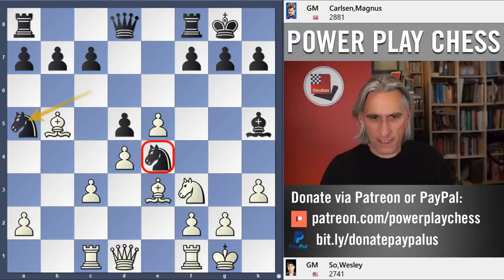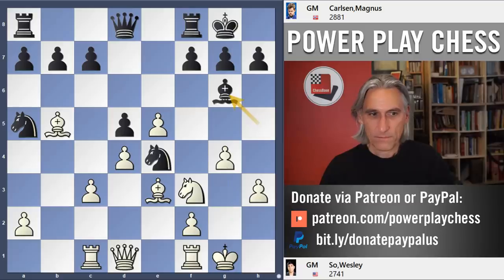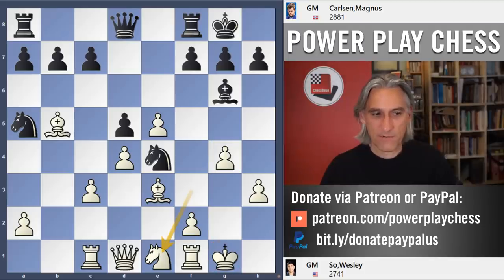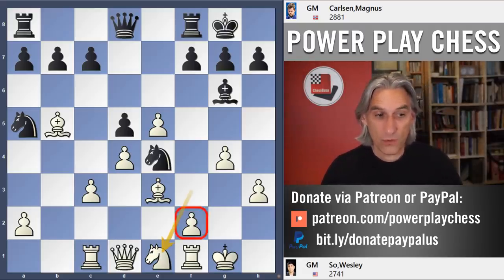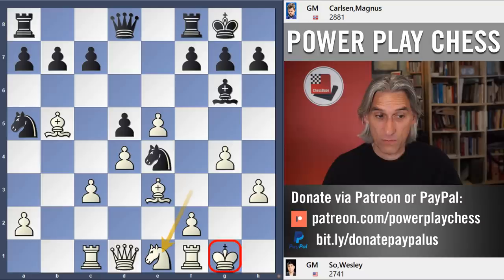Wesley still needs to deal with that knight, and he took steps to do something about it — he first played g4 and then knight e1. G4 raises the stakes because white's king is a little less secure, but his plan is very clear. He's withdrawn the knight, going to drive away this knight, and potentially use this kingside majority. You see a similar structure arising from the Open Spanish. White's king doesn't look so bad since black's dark-squared bishop is gone.